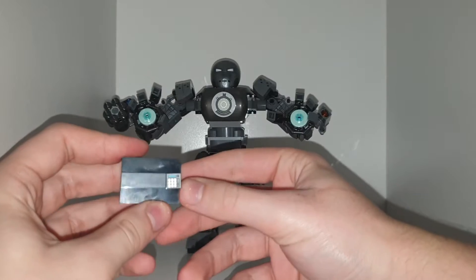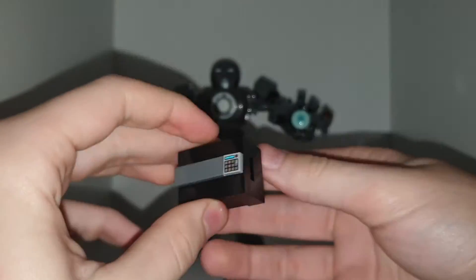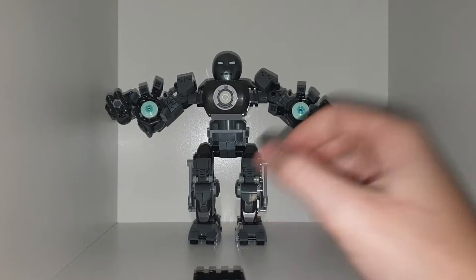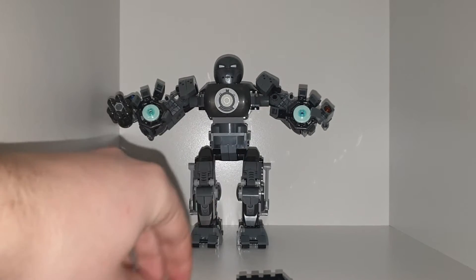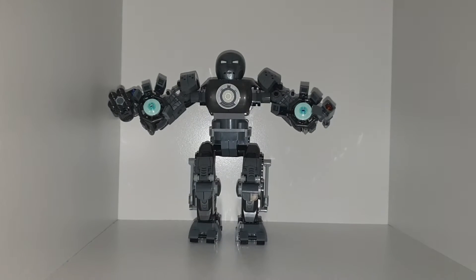We also have a new box here which has a new tile print for a little scanning key card. And if you open it up, it's a lot of ammunition that has just fallen out. The ammunition is for him and his mech — Justin Hammer's mech. So that's just an ammunition box; you don't really need that.